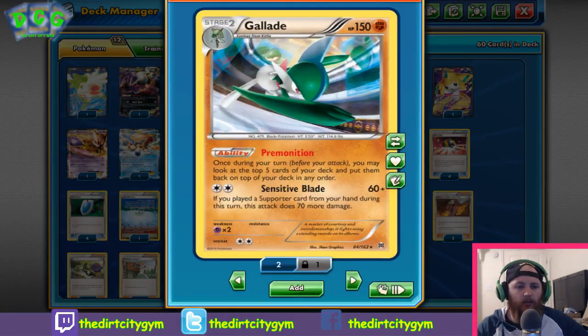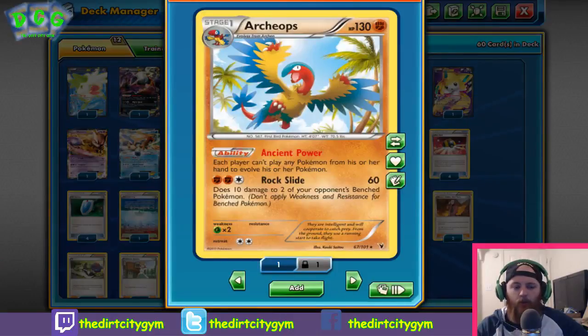Finally for our Pokémon line we've got one Archeops. This is a Stage 2 — we're not running its basic evolution, but we have ways to get around that. We're using Archeops for the ability Ancient Power: each player can't evolve Pokémon from his or her hand. There are certain matchups — whether it be Vespiquen, Decidueye, Bronzong, Sylveon, stuff like that — where if you can get Archeops off turn one, you can shut the game. Your opponent can't evolve, can't get to the Pokémon they need. You can lock them out unless they find a way around Archeops through Hex Maniac or Wobbuffet. Obviously there are matchups where we'll never need Archeops, which is why we run Battle Compressor — just get them out of there.